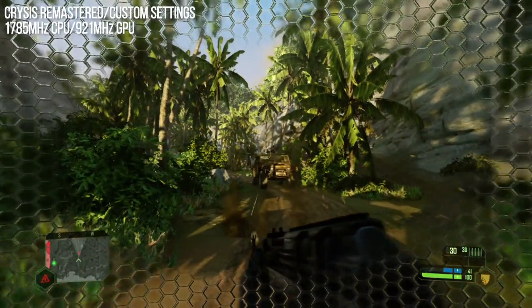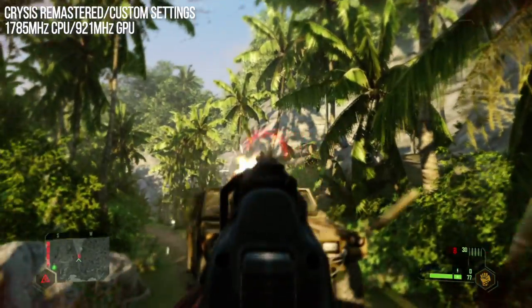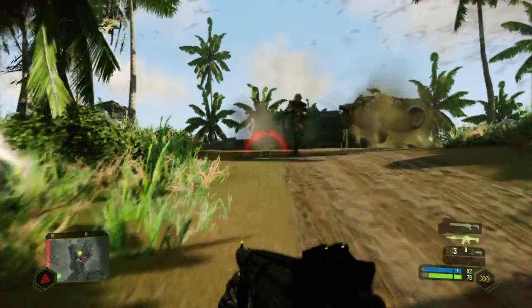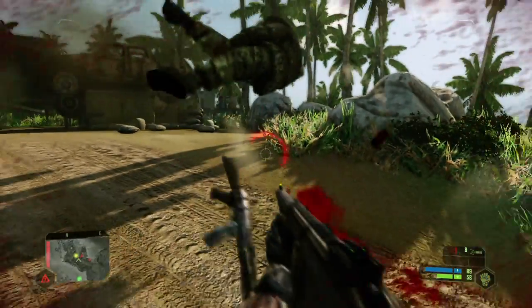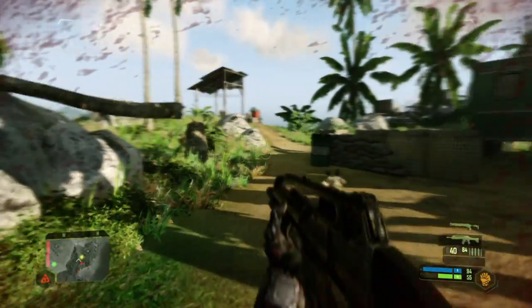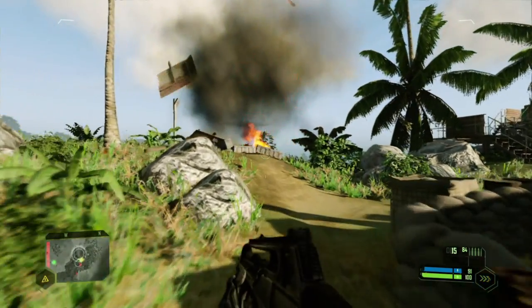Next up, let's talk modding. Crysis on PC in latter years has been all about modding. Obviously the leeway to do so on Switch is minimal — we're not going to be swapping in high-resolution texture packs — but I was curious to see if we could restore parallax occlusion maps and original volumetrics, as there do seem to be variables in the config files to tweak.